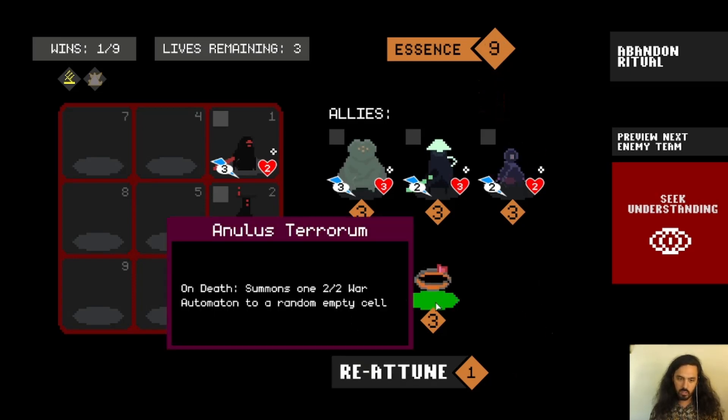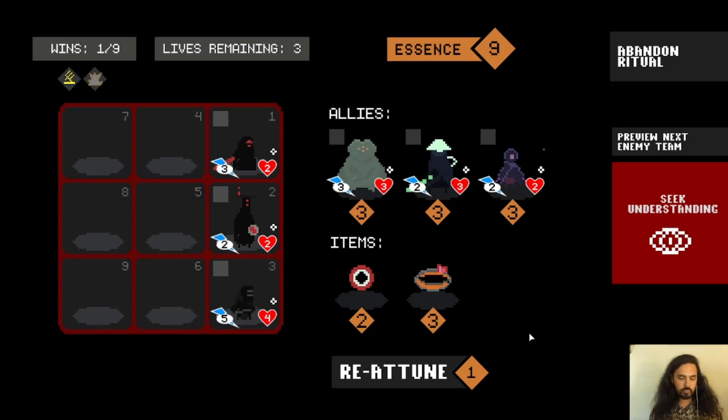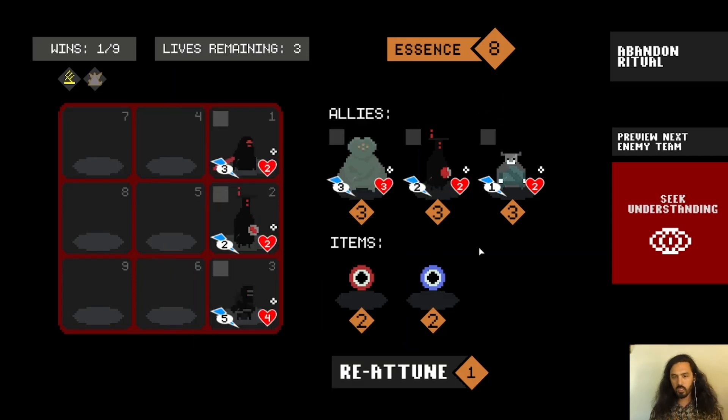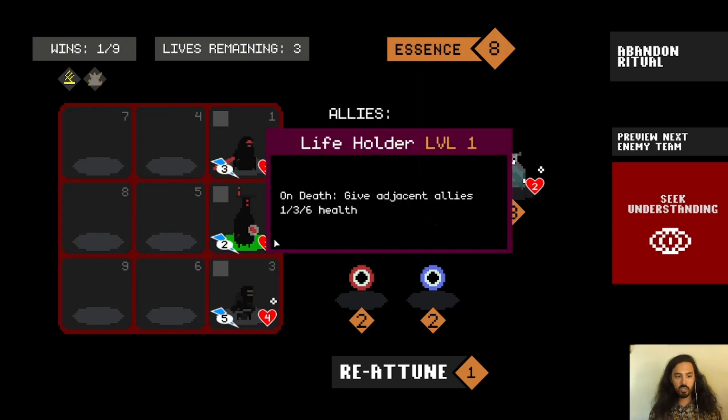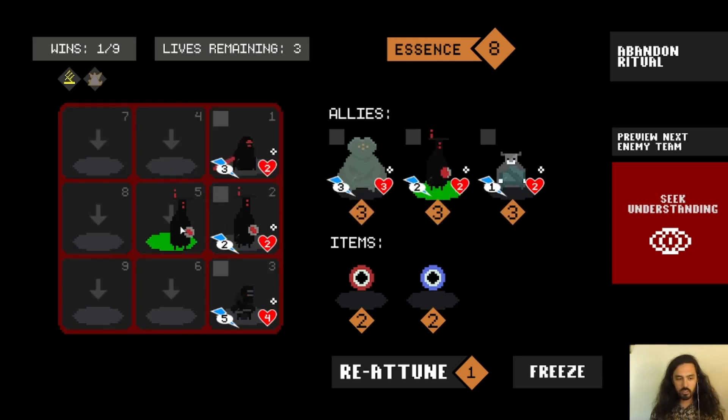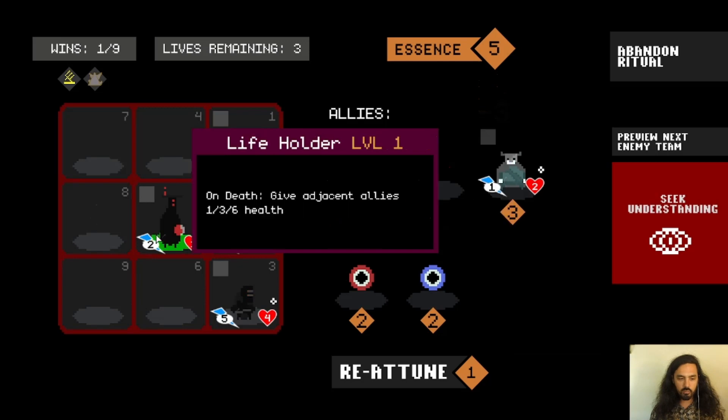None of these do retaliation. But we have this indulgence that gives us more essence when we sell, so we'll do another reattune to see what we can find. We got another Life Holder. Another big mechanic is that you can level up all your allies up to level three — the way you do that is buy three of the same unit and place them in a row or a column. I'll start getting ready to level up Life Holder.